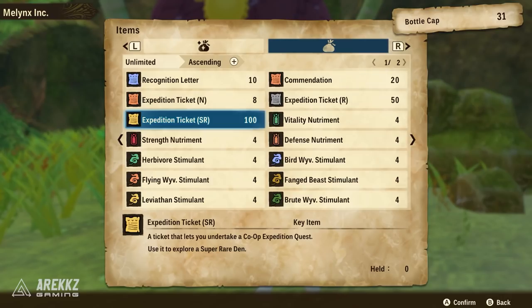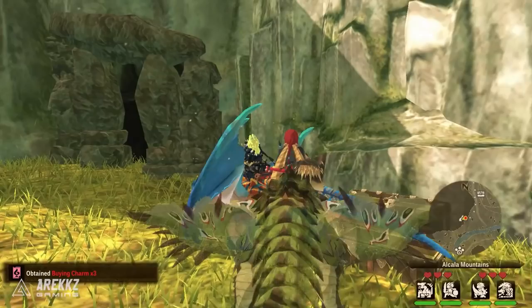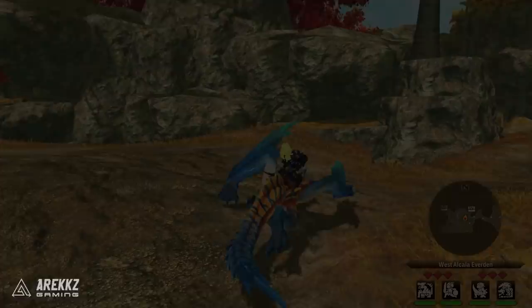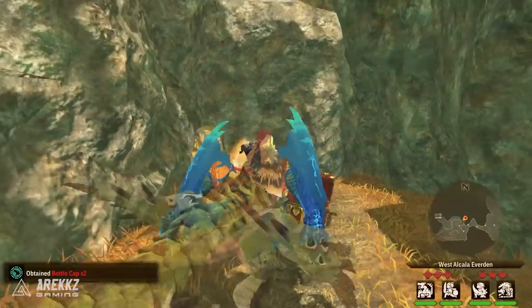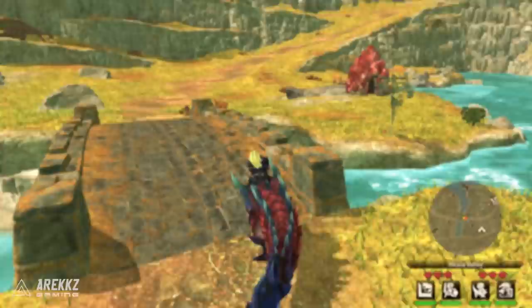The first and most obvious location is one we would all have encountered: the evidence. There are a fixed number of these, and once you have gathered the bottle caps within the evidence, those are complete — so that is the finite resource. It is still worth exploring other dens as you play through the game, as you'll fight monsters, get eggs, and also get bottle caps in the process.